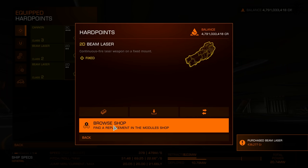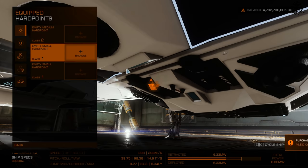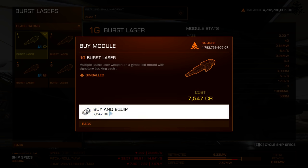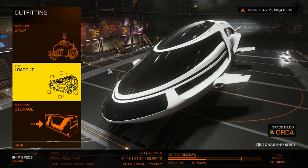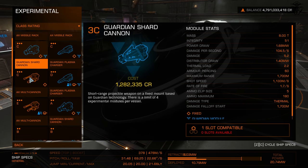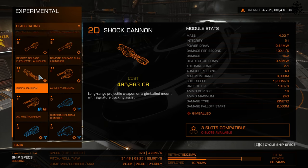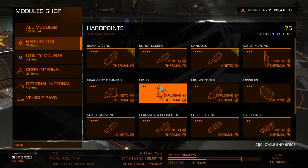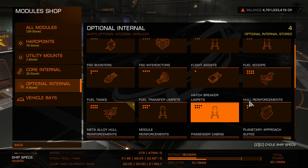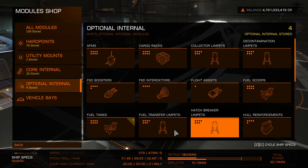Number three — shared with number one — is just menu after menu after menu compared to the old system. Number four: they did not restructure the module selection, despite how much extra content the game has gained since Horizons and what a mess the experimental personal weapon selection is. Number five: provide all stats for all items in a big list with a standardized info sheet.